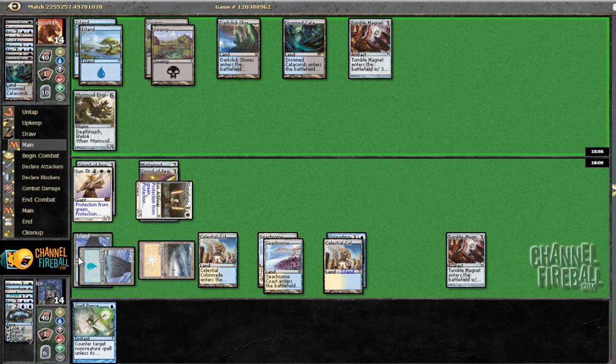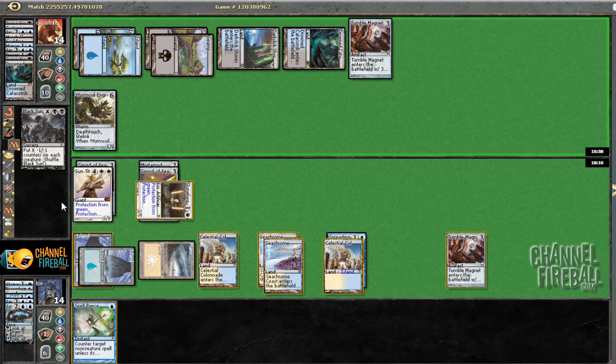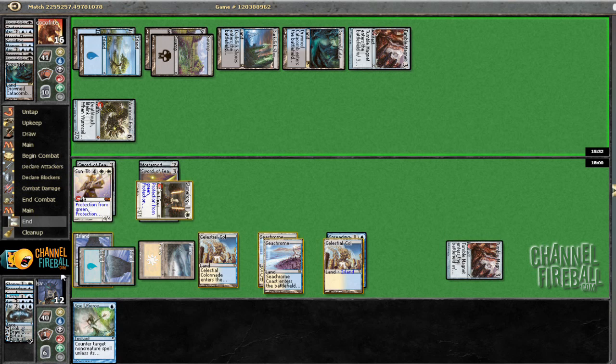Even though we're taking six, he's taking 15. If we tap Worm Coil, and then Tumble Magnet — Sun Titan, I don't really like that. Is it Jace? No — a Black Sun's Zenith. Interesting. That's actually not that bad. Doing it pre-combat also seems pretty loose, considering he could have attacked first with Worm Coil and that would have been a lot more damaging. Yeah, now we're definitely tapping Tumble Magnet. We'll take a hit from your puny Worm and tap Tumble Magnet and get some value.